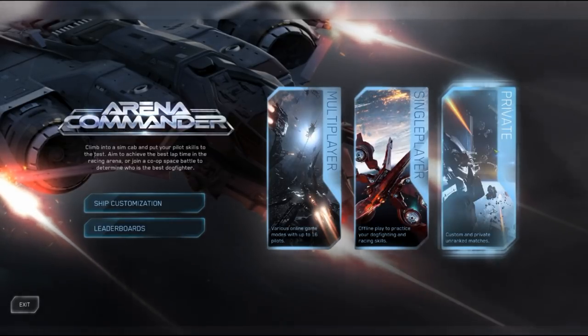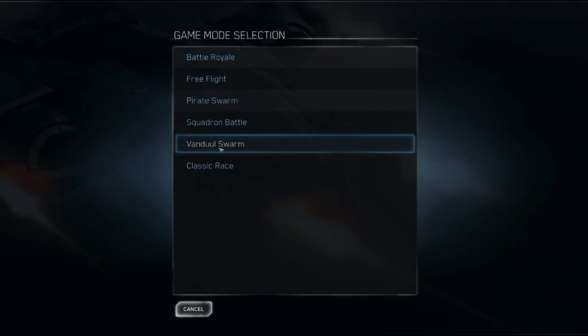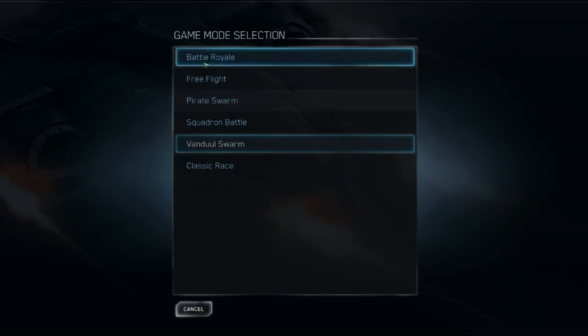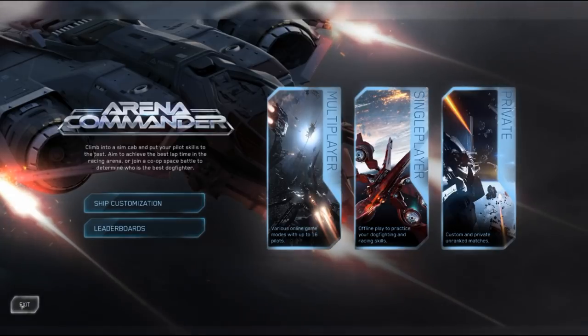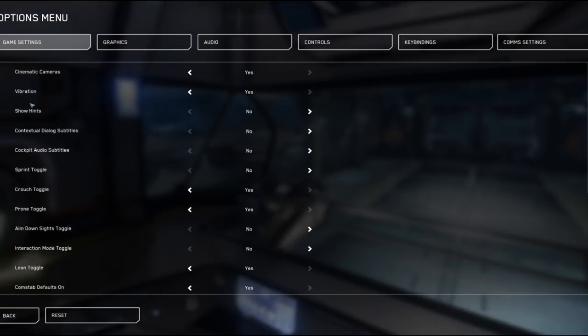I'd suggest going into private mode and picking Free Flight — it'll put you on a big map alone so you can figure out the controls. Controls are complicated because people use dual sticks, HOTAS setups, mouse and keyboard, mouse and joystick, or gamepads. There are a lot of different control schemes, so get in and figure out what works for you personally. It's really going to be a personal thing.